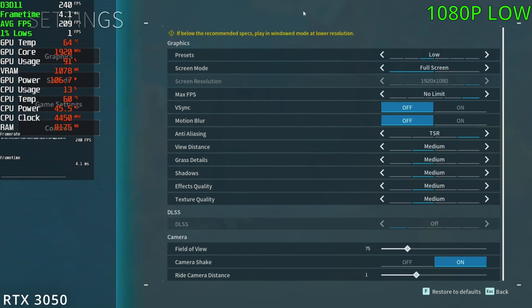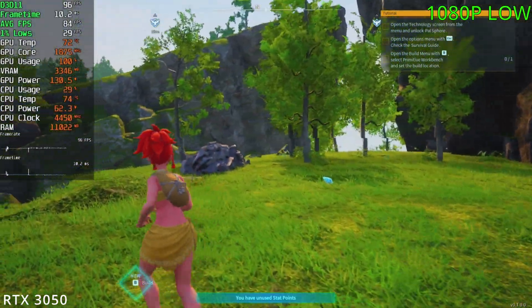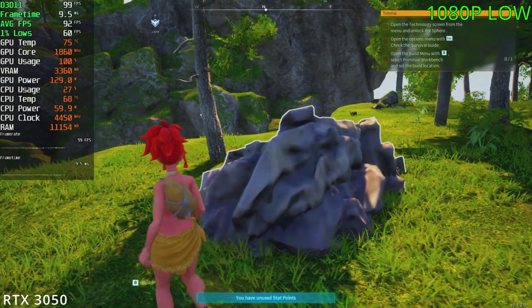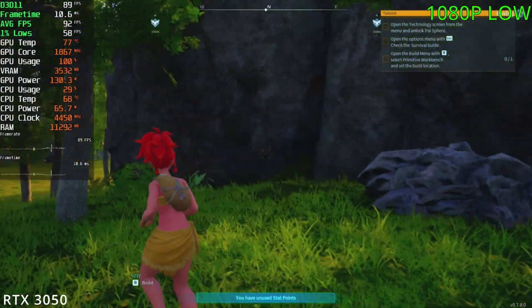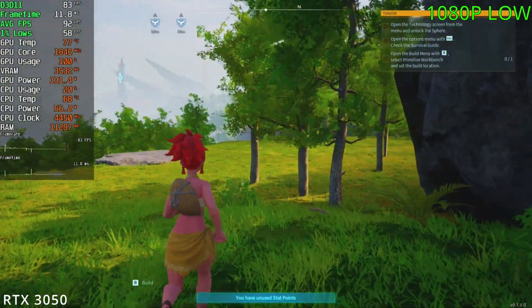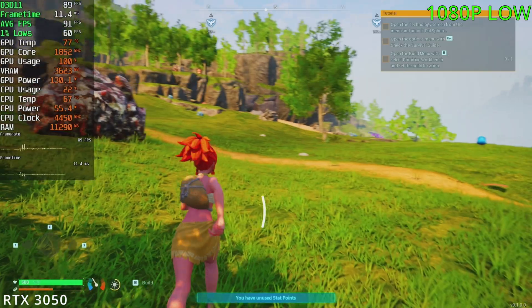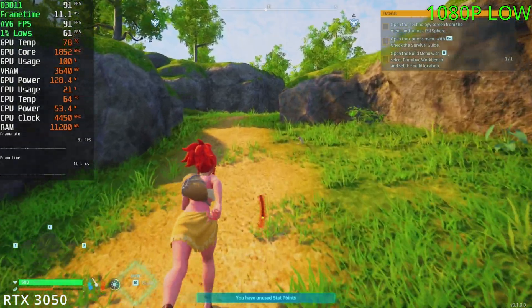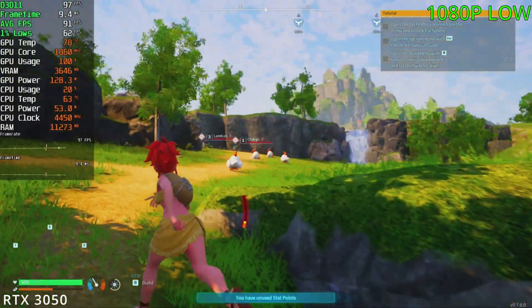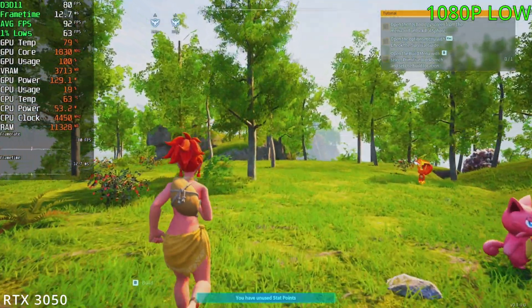For the RTX 3050, we're playing with the low preset, which is the medium settings. We're sitting in the 70s and 80s, which is quite good. The graphics are a bit worse — the object detail is quite poor and very blurry, and there's noticeable pop-in. But the game is playable at 70 to 80 FPS and can go up into the 90s. For high resolutions on Game Pass, I'd just skip it and stick with 1080p. With DLSS access, playing at higher resolutions is also viable.